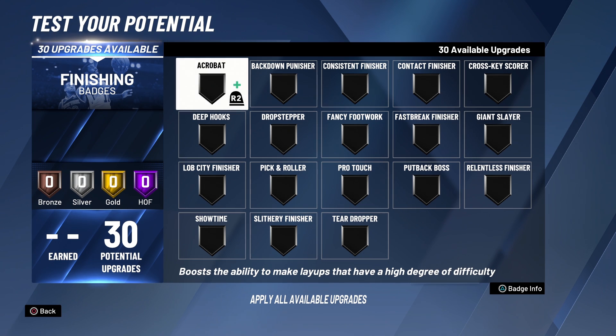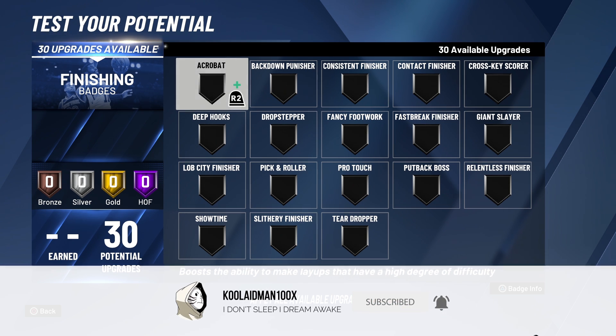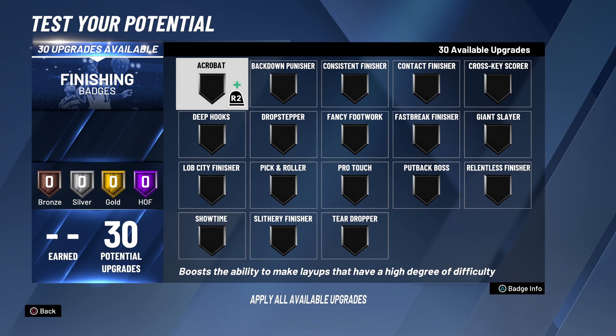Yo, what's up guys, this is your boy Cool M at 100x. We're gonna lead Tay Rick to the side a little bit and focus on the best finishing badges to use. I'm gonna give you a couple of variations you can use on Hall of Fame, Gold, Silver, Bronze — any type of badges. I've been reading through the badges and some are good, some are not. This works whether you've got 30 potential badges or even lower.